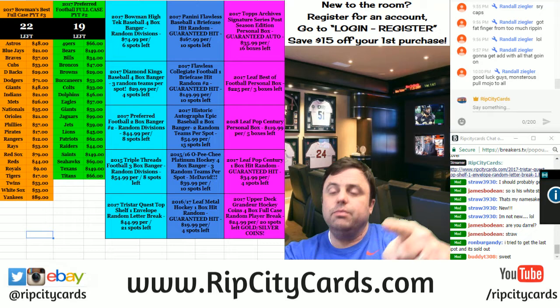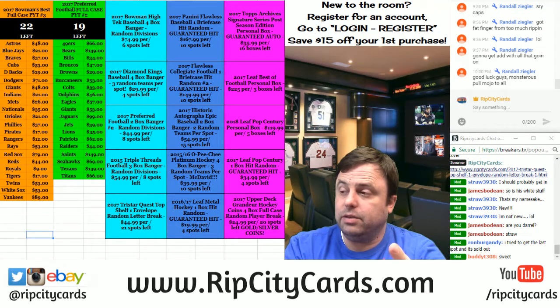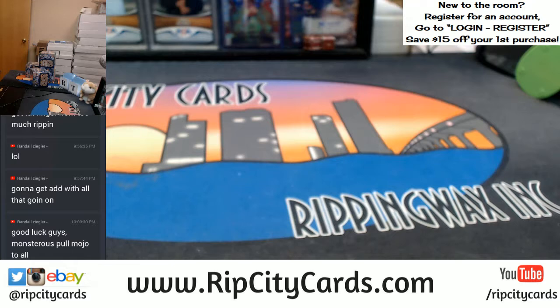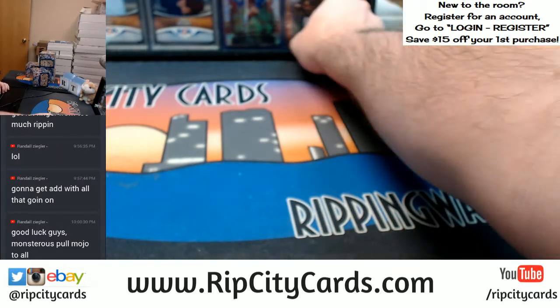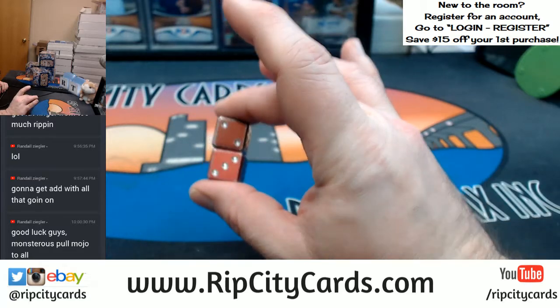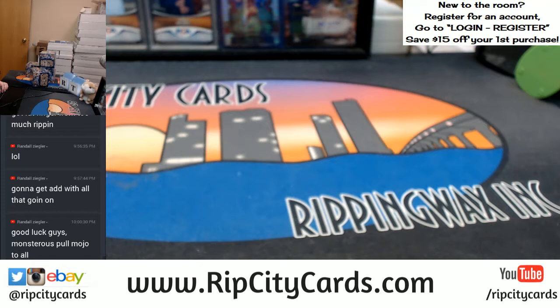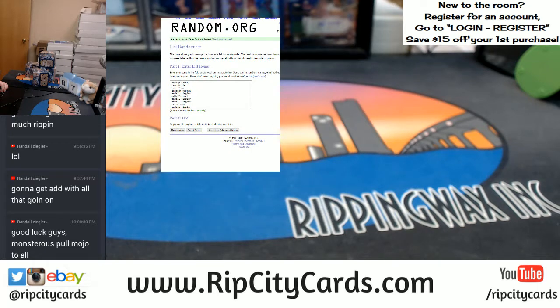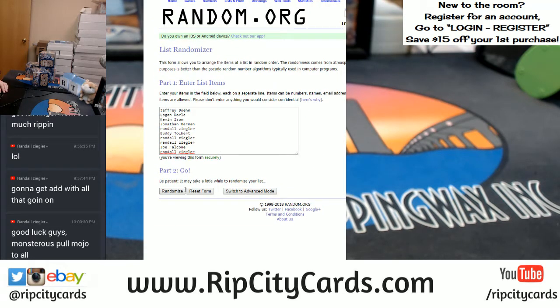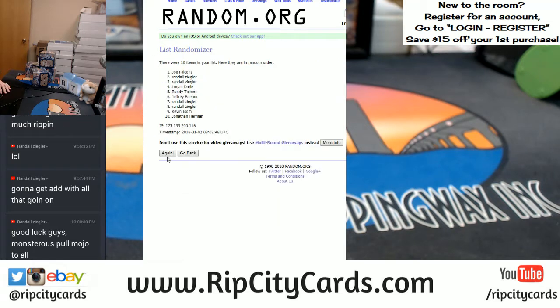Hey everybody, Cardboard Jesus with you. Welcome, it's time to do the 2017 Diamond Kings — four boxes, 10 spots. There are gonna be three random teams per spot. This is a Rip City Cards break, so come on over this way. All right, let's roll some dice for our random business. Five is our number, so we're gonna start with people.